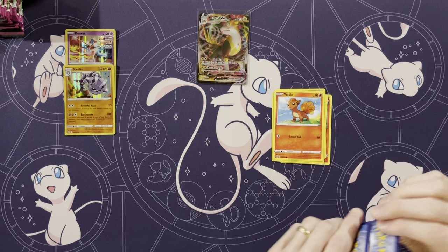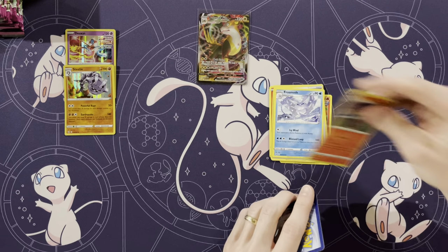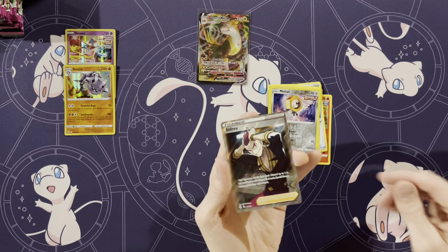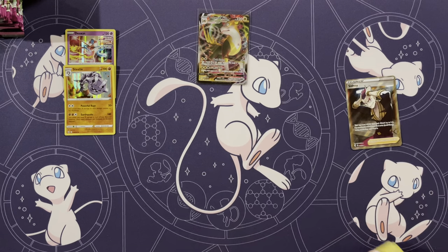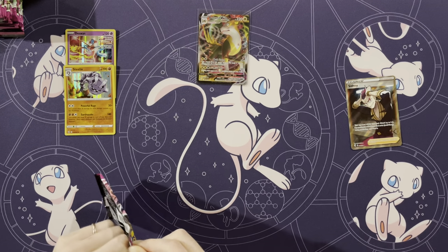Bolton is pretty popular, right? I would say so. Energy, Spongy Gloves, Frostmoth — I've got nothing on my side, by the way. Meltan. Full Art Sydney! Do you have anything on your side now? I do. Full Art Sydney — he's kind of weird looking.